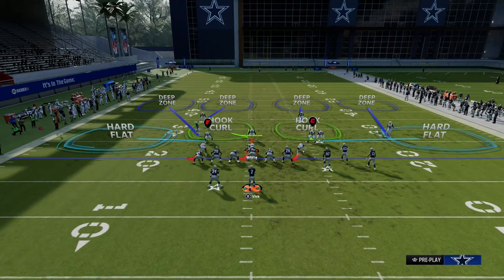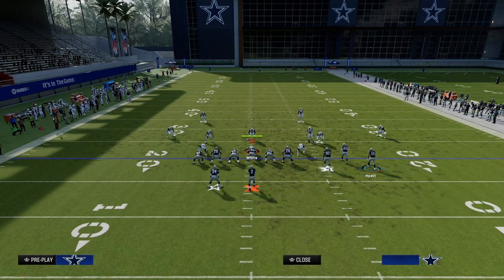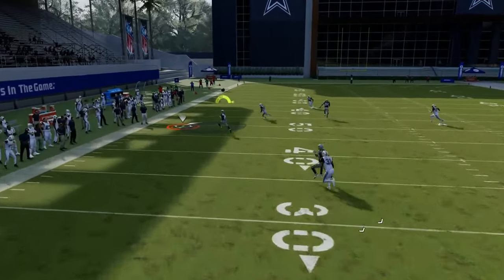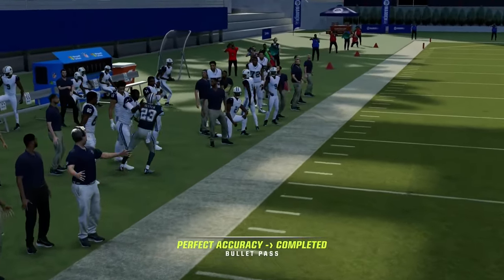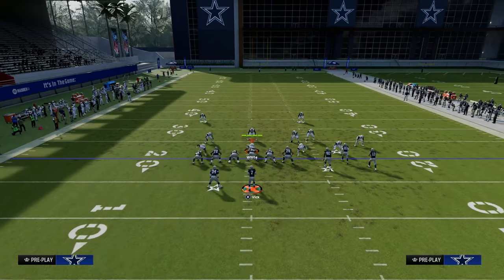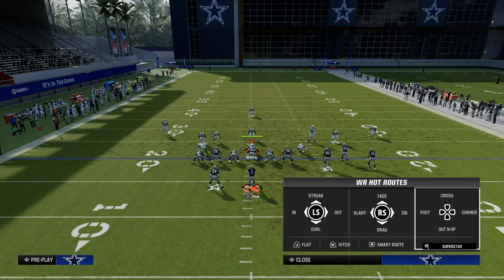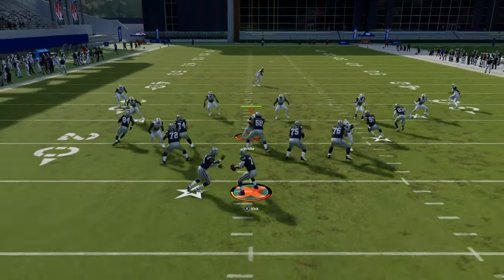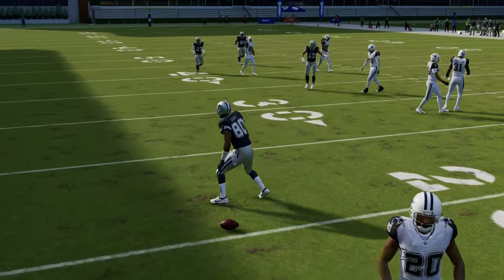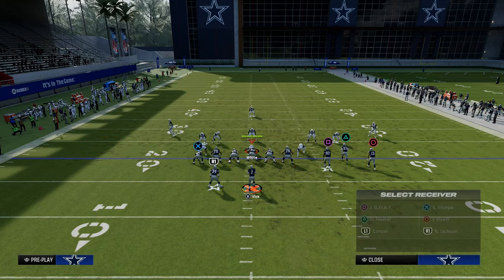This play is really going to get spammed, but it's awesome against zone — it really spaces the field very, very well. So: streak, crosser, drag is pretty much the read progression I like. You always want to look to the streak first, then drag, then crosser. If the quarter-flat does jump the drag, the crosser is open every single time. So just keep that in mind — this play attacks a lot of different defenses.